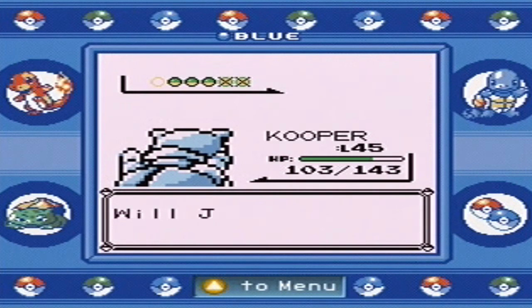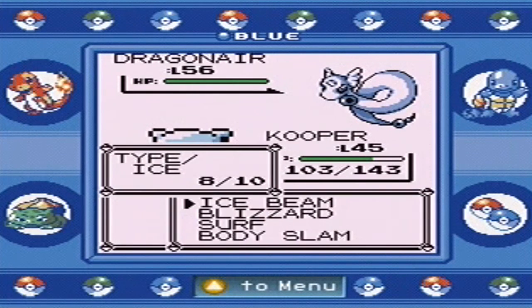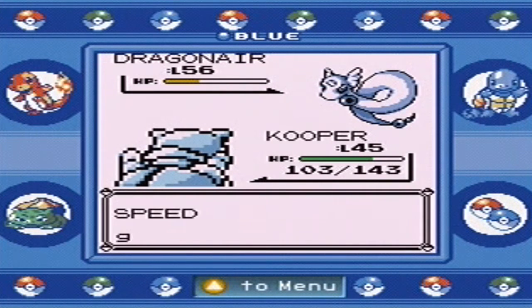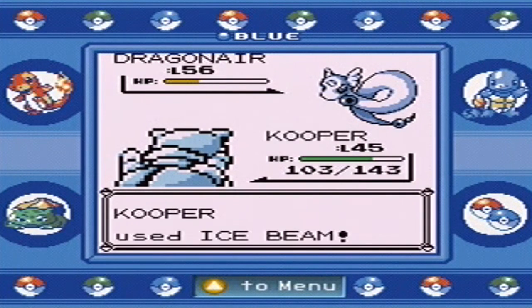I thought I was going to get a level up there. What is up with trainers having two of the same Pokemon? It's increasing its speed twice — don't know why you did that, because you're going to lose anyway.